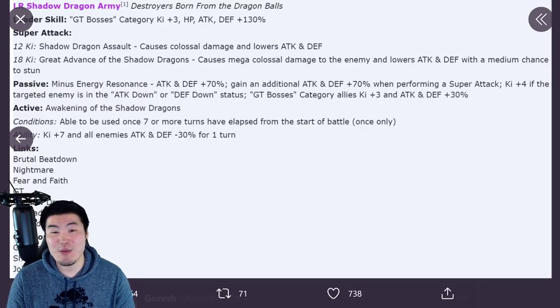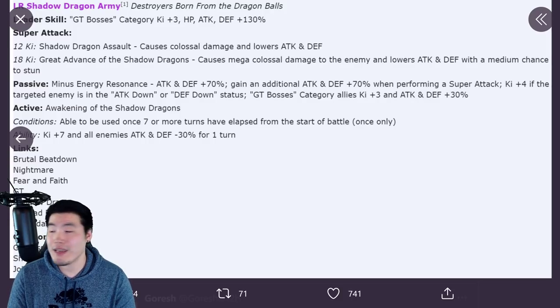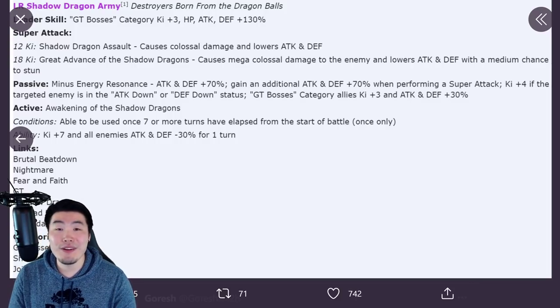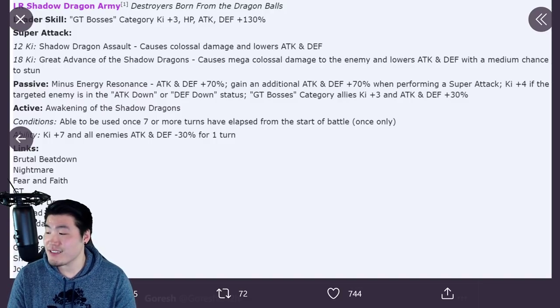I like it, man. I like what they're doing. I especially like the animations — that active skill animation and the 18-Ki super are really dope. As I said, if they had said this is a summonable Shadow Dragons, I'd be like that's good enough — those animations are good enough to be a summonable unit. Props to Bandai and Akatsuki for that. I don't think they're coming to Global right now. I can't say for a hundred percent because they could surprise us, but given how things have been going recently, I'm not really hopeful. Global's been kind of rough this year — that's all I'll say on the subject.